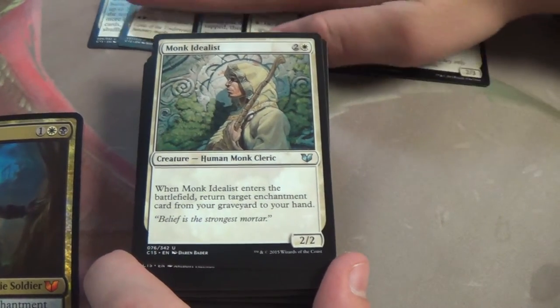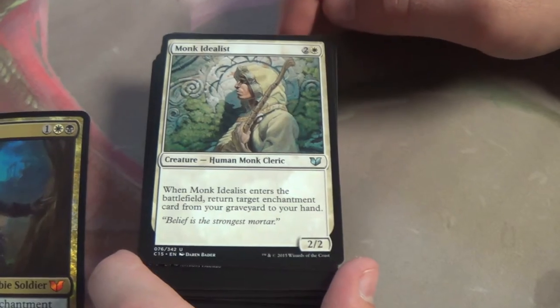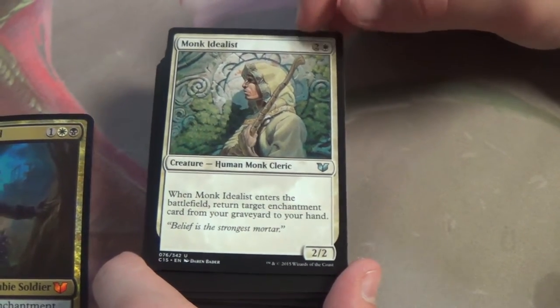Monk Idealist — return an enchantment card from your graveyard to your hand. That's pretty much the whole deck. Pretty much, yeah, I probably would.